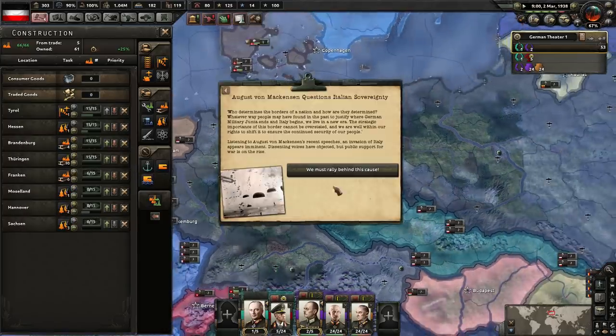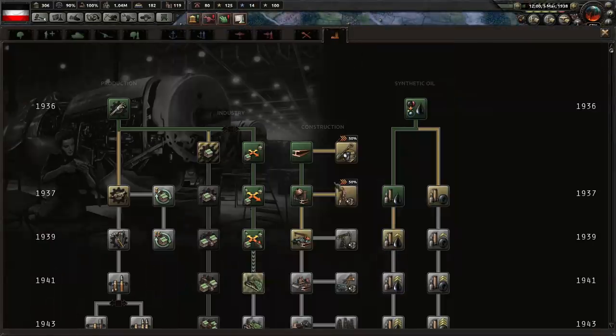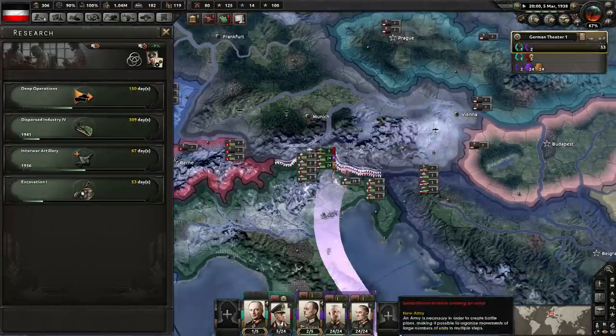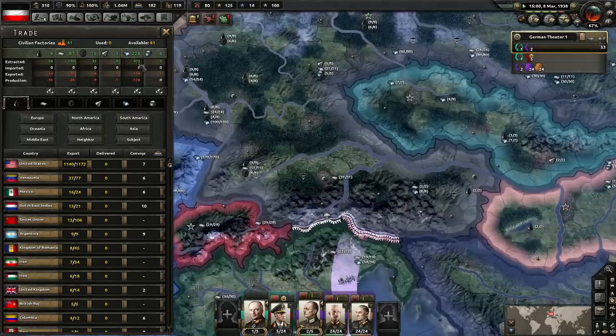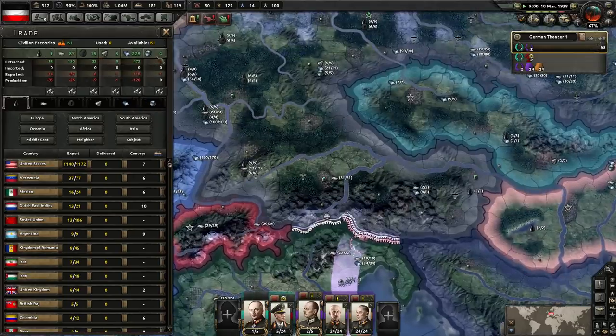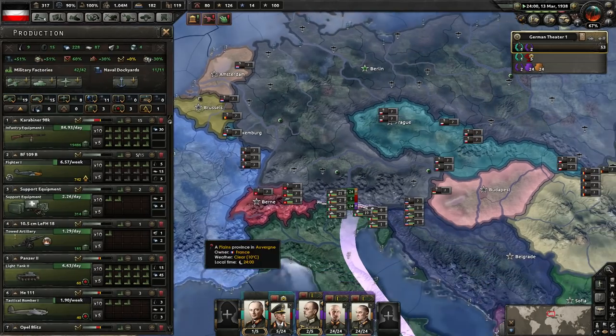I think we'll just hit those to the bottom for now and work on the civvies. Working on dispersed so we can go for excavation one, which is also nice because it gives us a little bit of extra. It gives us more resources to trade to the free market, which gives us access to more civvies.